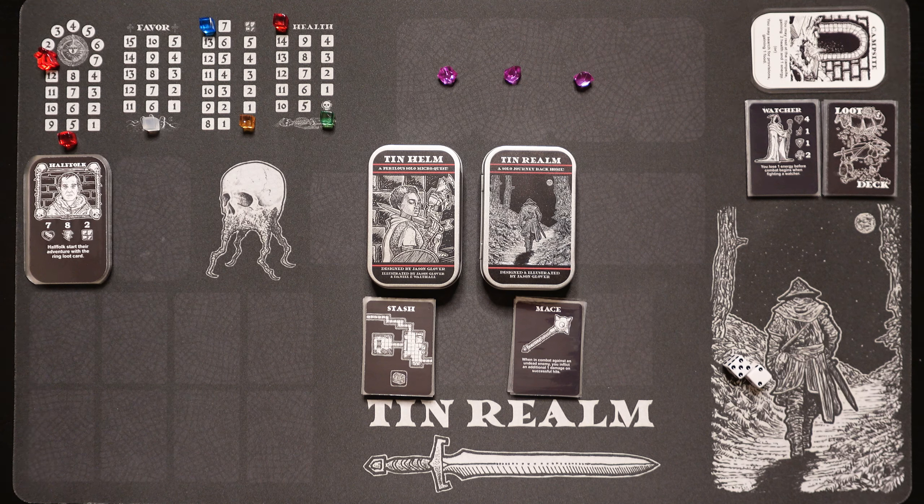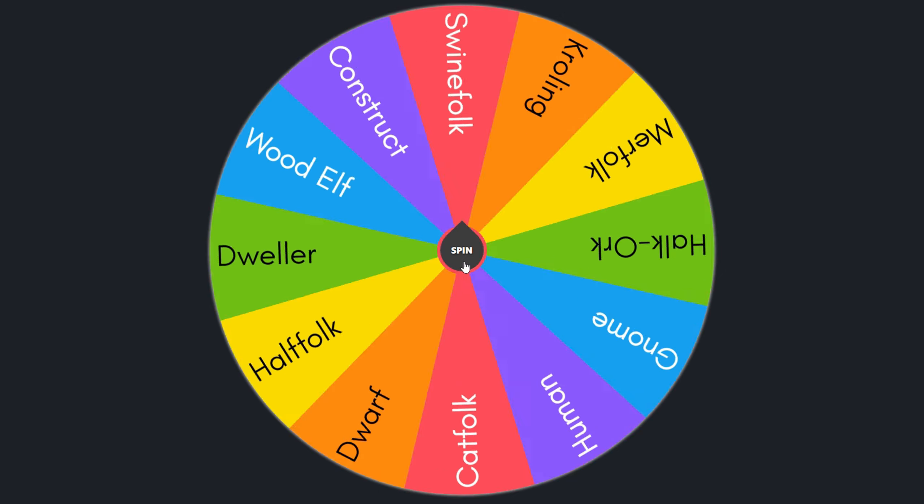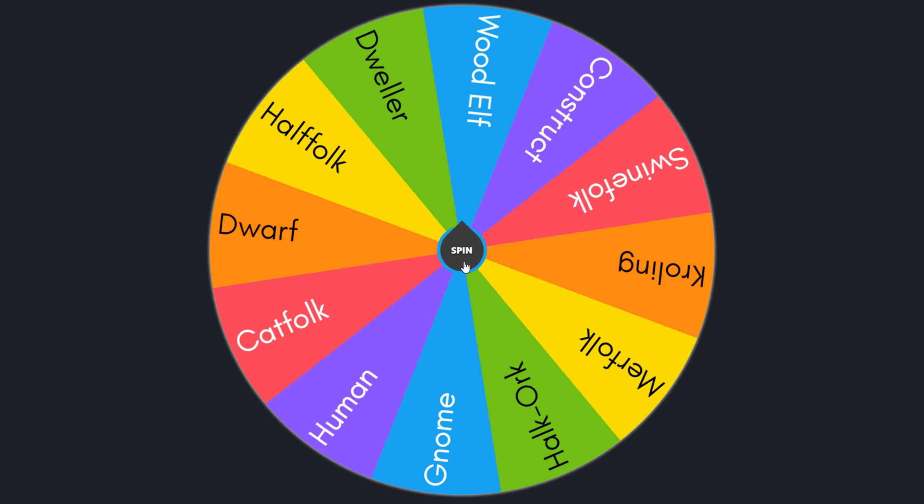Grab a drink, grab a snack, sit back and relax, guys. We're going to jump right into this. First thing is first, we need to pick our race and our class so we can get a character to head into the dungeon with. Let's head over to the PC, and we're going to use a random character and race generator, and then we'll head back to the table. I've got all 12 of the races on the wheel. Let's go ahead and give it a spin, see who we're going to get.